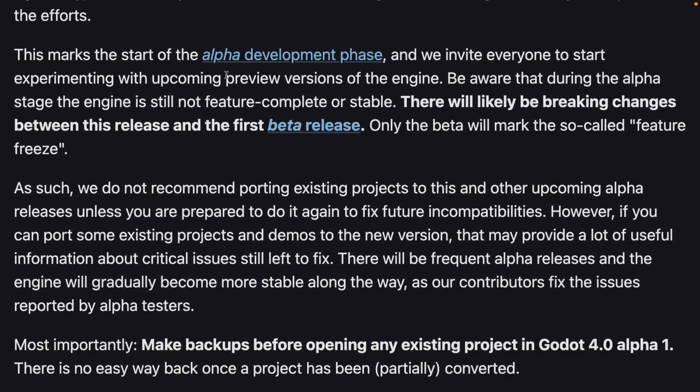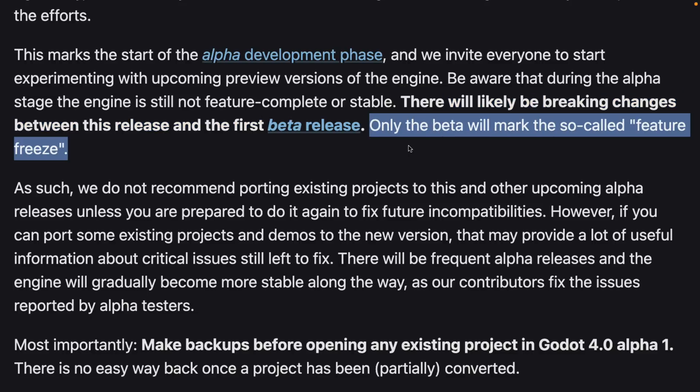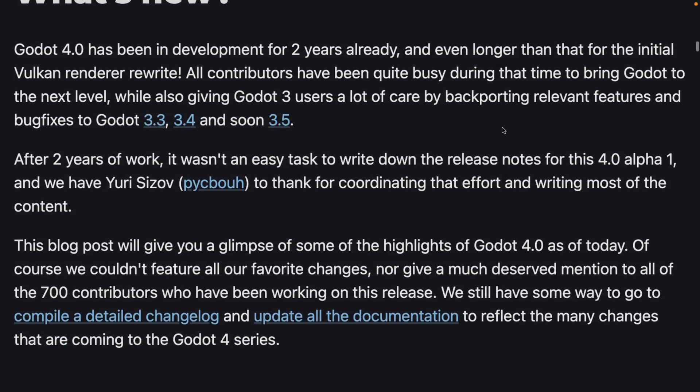The notes also clarify that this is an alpha — it's for experimentation, it is not feature-complete, and it is not stable. There will likely be breaking changes between this and the first beta release. Only the beta will mark the so-called feature freeze, meaning no new features will be added after that. This is kind of like a snapshot of Godot in action, but doesn't necessarily encompass all that Godot 4 will be. The Godot team aren't always great about not adding more new additions regardless.